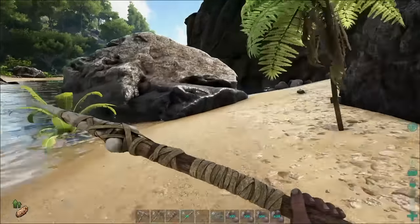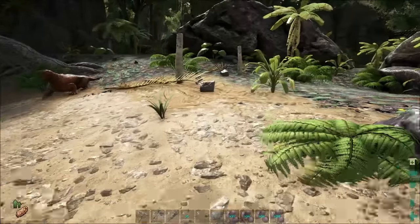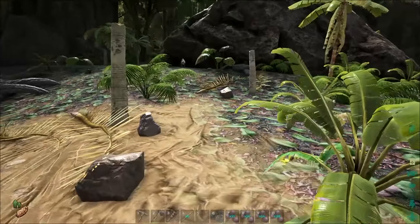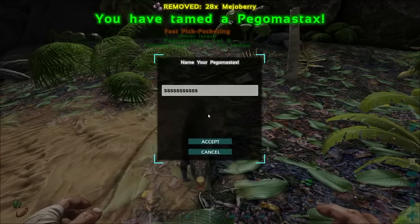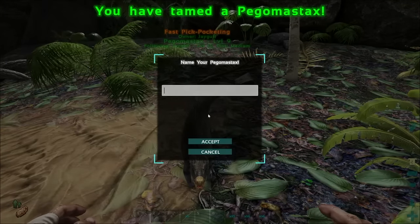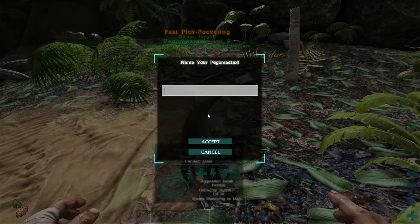I'm just not seeing any. I think I see one here. They're kind of hard to tell apart from a Dillo. There it is — here it comes. Oh, that was it. He tamed up that quick! I do have taming turned up on the server, so he tames up a lot faster. That's only what, level nine.